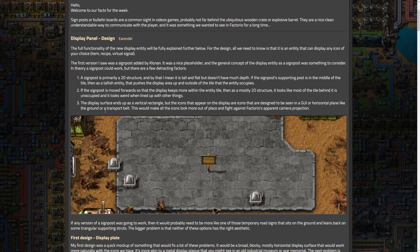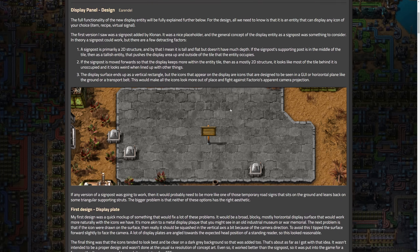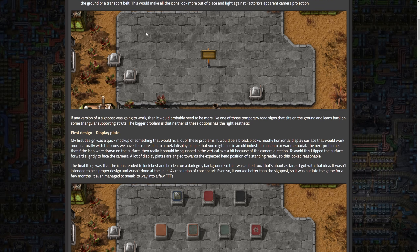Another issue is that since the post is under the sign, it pushes it into the next tile — the sign part itself gets pushed up into the tile above. That's not ideal. And the display surface ends up as a vertical rectangle, but our icons are designed to be seen in a GUI or horizontal plane. The icons are squares, so that was kind of the problem with the signpost approach.